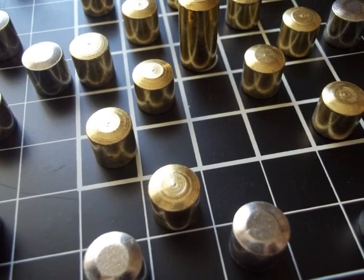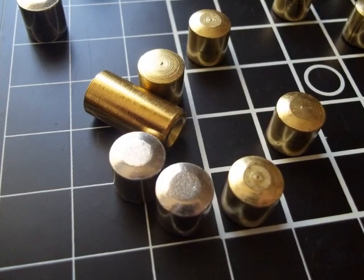The silver player is the aggressor and the gold the defender. The gold player is trying to get their flagship to the edge of the board and the silver player is trying to destroy that flagship.